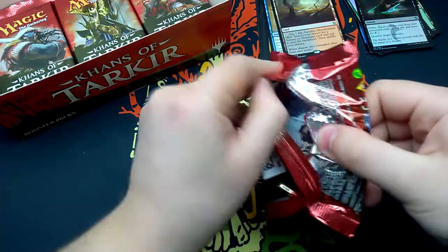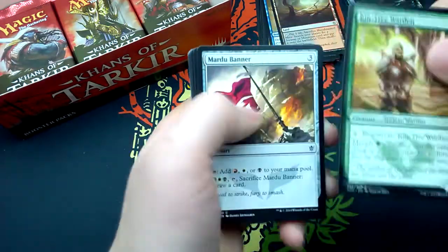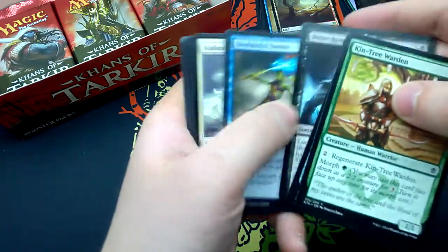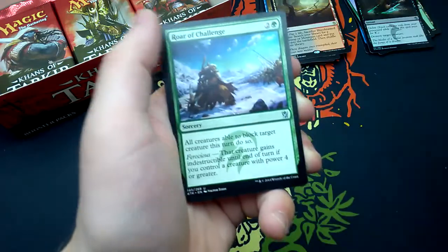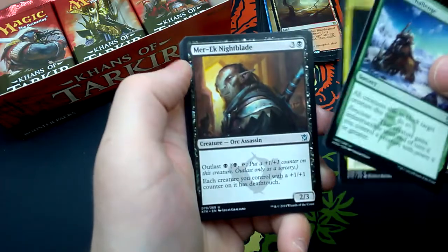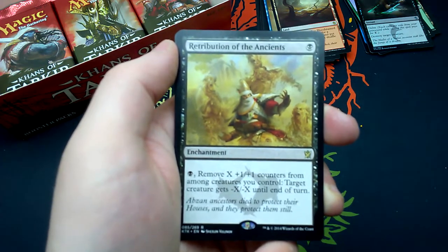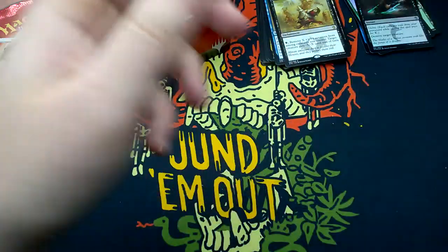So we have two mythics and one fetch land so far. Let's hope we get two more fetch lands. Twenty-third booster: Kin-Tree Warden, Mardu Banner, Disowned Ancestor, Swift Kick, Woolly Loxodon, Bitter Revelation, Disdainful Stroke, Alabaster Kirin, Mystic of the Hidden Way, Jungle Hollow, Roar of Challenge, Temur Charm, Merciless Executioner. Rare is Retribution of the Ancients — for one black enchantment: for one black, remove X +1/+1 counters from among creatures you control, target creature gets -X/-X until end of turn. And an Island and an Animorph Token.